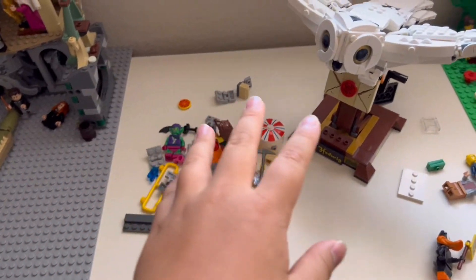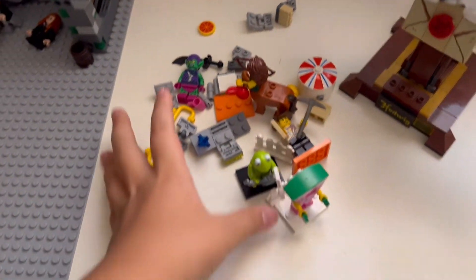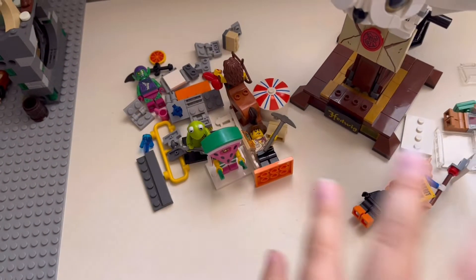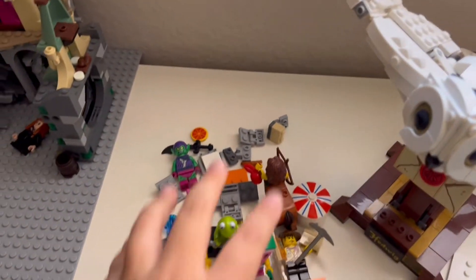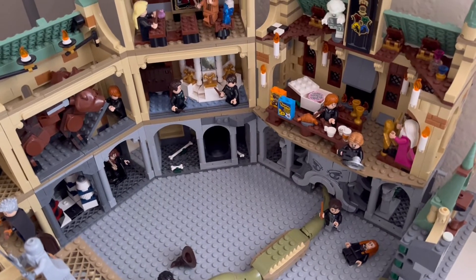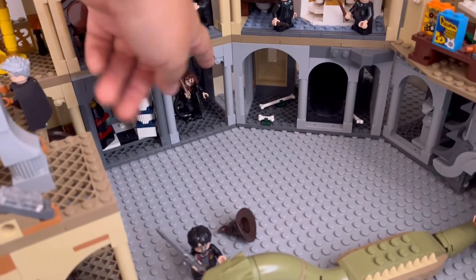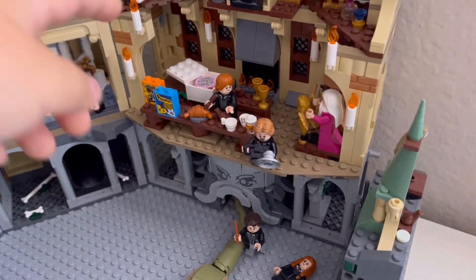This is where we will be placing our Diagon Alley. We've got Hedwig over here to reserve the spot, and there's a bunch of minifigures. I thought a clear space would be a good place for minifigures, but we're going to take all these down including Hedwig. We will be putting Diagon Alley here. I recently got all of the Harry Potter castles from 2021 and combined them with one custom chess scene, and we've got the Great Hall.